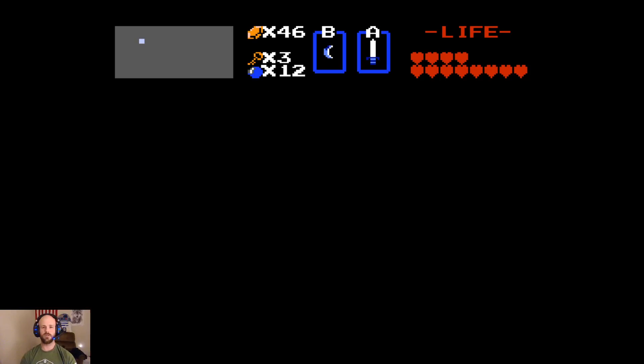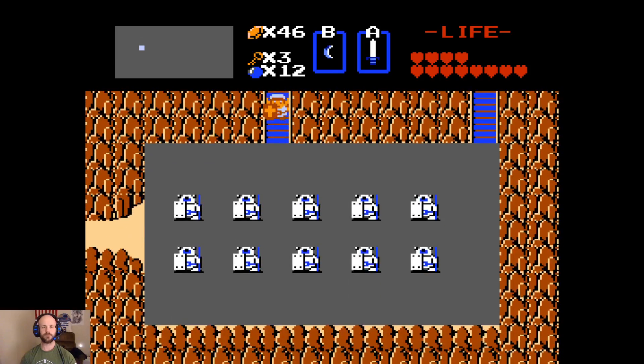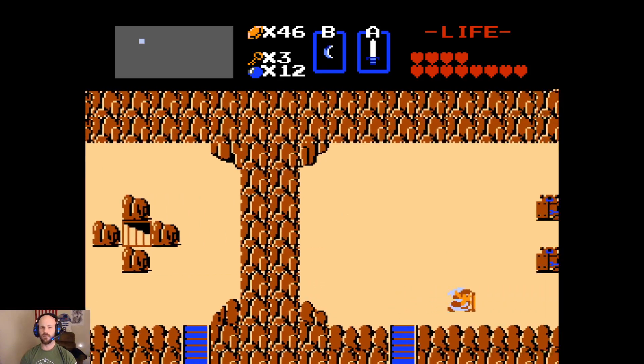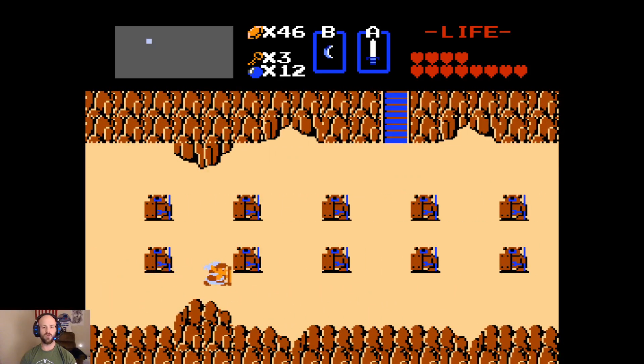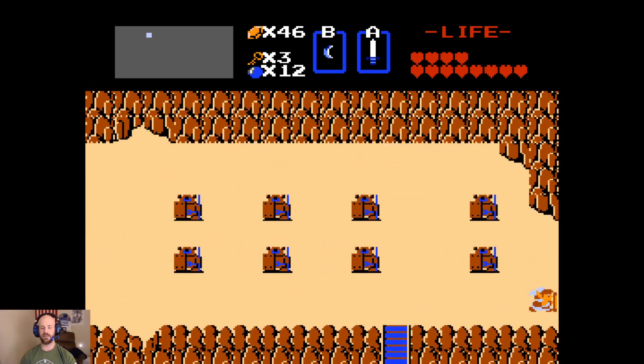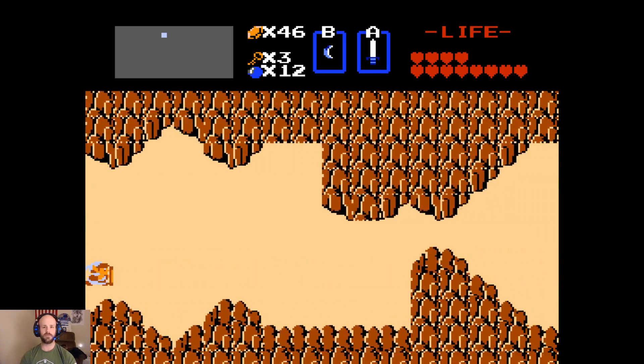We're going to take the middle road and we're going to go to the area around Death Mountain. The location of the Magic Sword is close to where we enter Level 9. When we head up that staircase - at least Level 9 in the first quest - when we head up that staircase, and normally would go to the left, where we bombed against the wall and found Level 9.